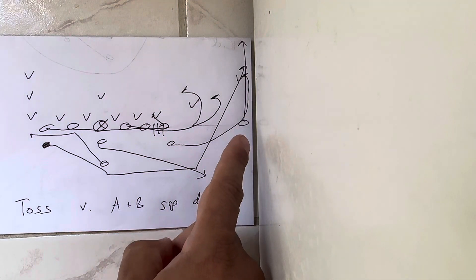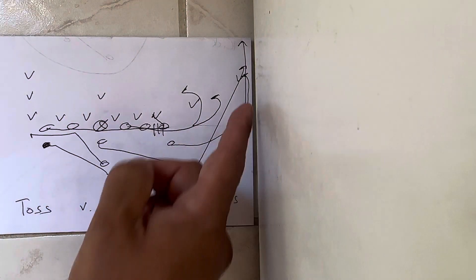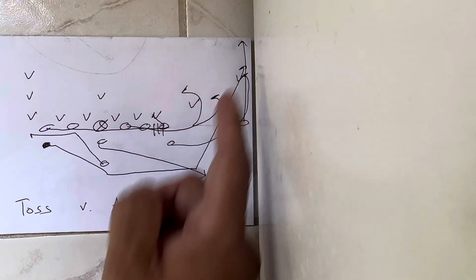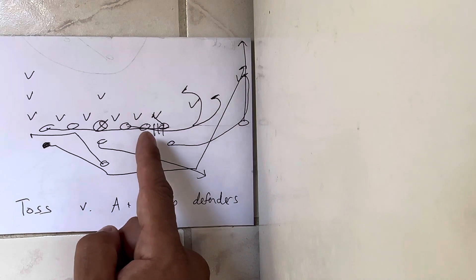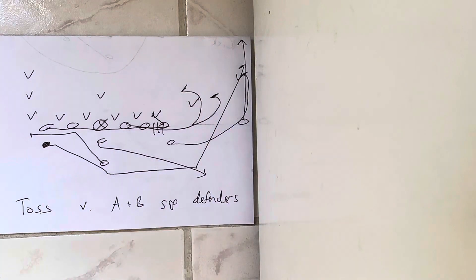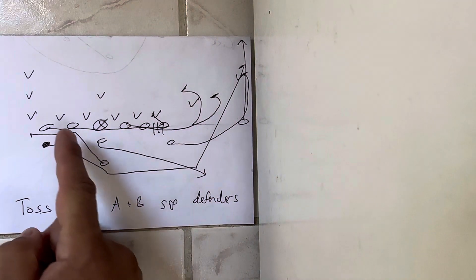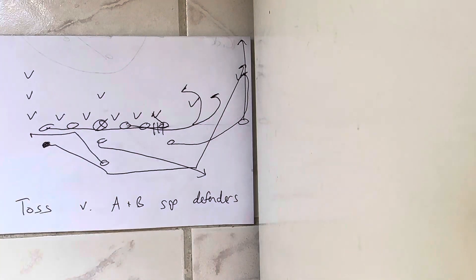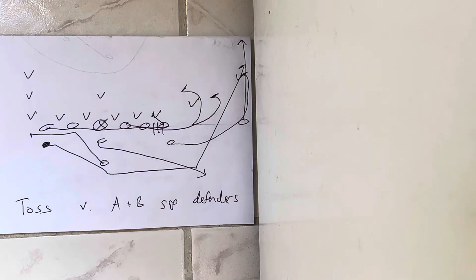The receiver usually cracks the safety, but if there is no safety, he just sprints to the end zone because the corner has to go with him. The A-back is going to go and block said corner. The tackle blocks the next widest guy. The guard then blocks whoever shows after that. The center blocks the spine of the receiver. The backside guard does the same to the center. The backside receiver does the same to the backside tackle. The B-back goes away from the play and then flattens out.